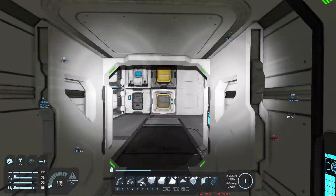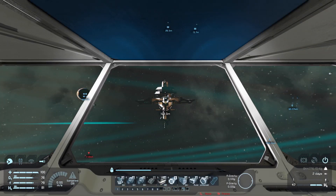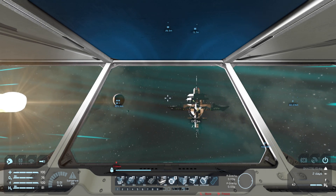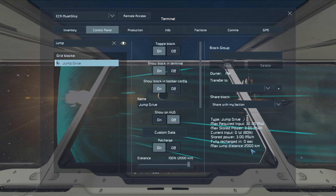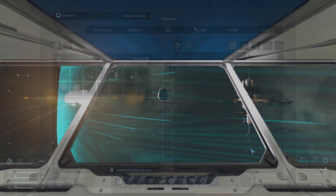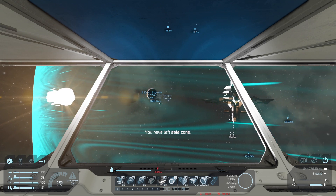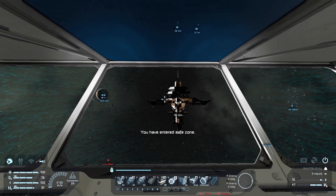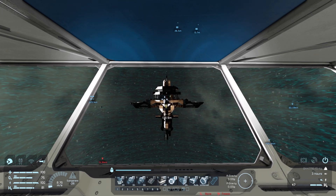All right, so if we really wanted to start moving out towards Mars we could. We're 1,615 kilometers away and our jump drive can get us 200. We could reach Mars or Europa in one go - that's not bad. Now we're not gonna have the power to get back though, which is the other problem. But at least we're jump drive ready, so we can travel a little bit better finally.